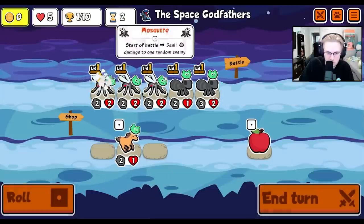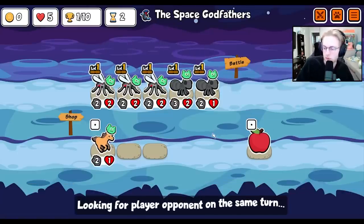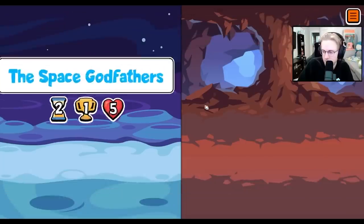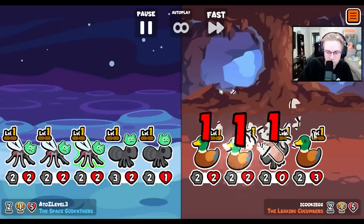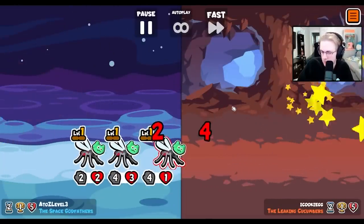Hey everybody! Today we're on the turtle pack, and one pet in particular that may be a strong option in hard mode is the hedgehog as well as the blowfish. The toy that gives the opponent coconuts, as well as any toys that spawn pets at the end of the round, the puffer and hedgehog can easily counter.